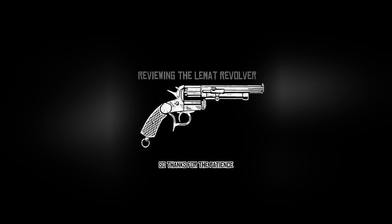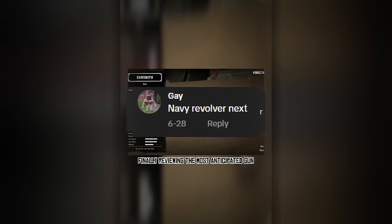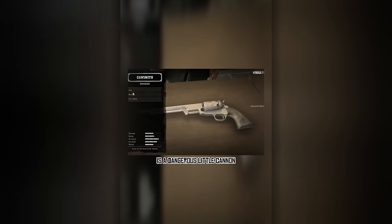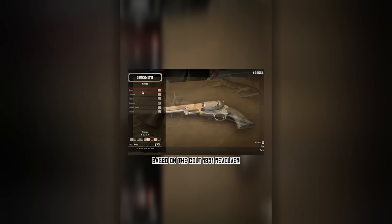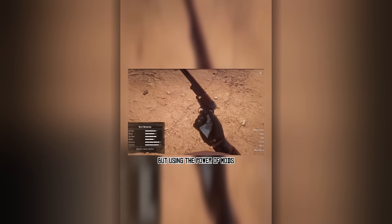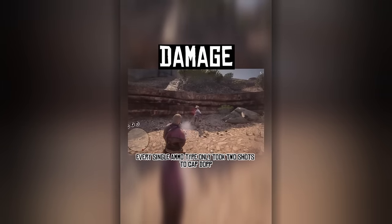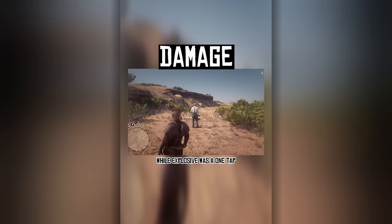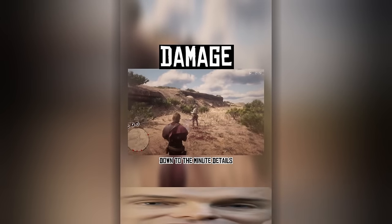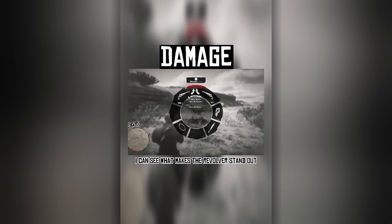Reviewing the Navy Revolver — finally reviewing the most anticipated gun. This .36 caliber cap and ball revolver is a dangerous little cannon, based on the Colt 1851 revolver. This gun is unfortunately an online only weapon, but using the power of mods I have it here in Kilgore's hand. Every single ammo type only took 2 shots to cap Dop — well, explosive was a one-tap — but an amazing performance so far. Dual wielding is just perfect down to the minute details. I can see what makes this revolver stand out in y'all's eyes.